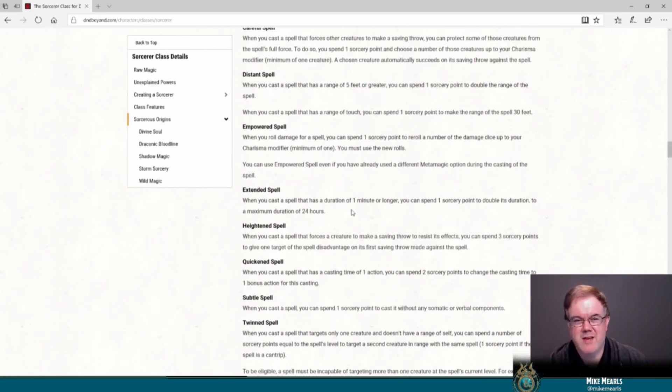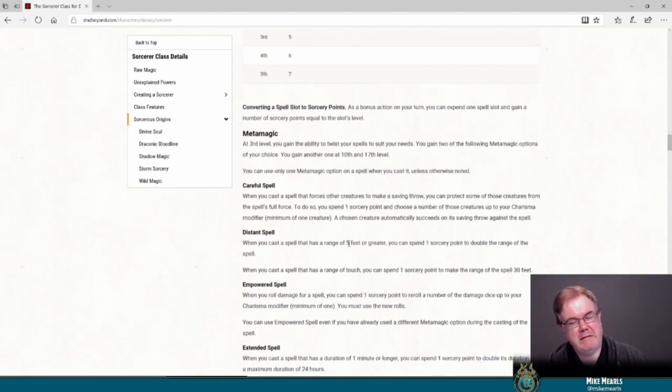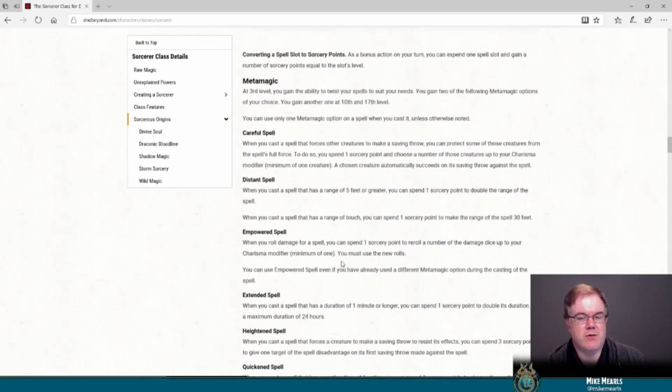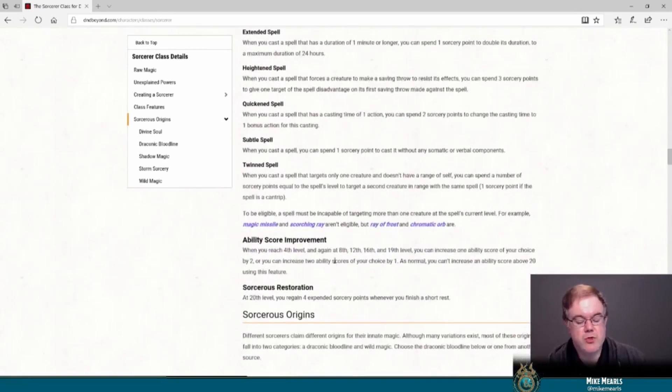We're talking about the core class and the perception of it. We wouldn't really try to mess with that in subclass design — if there are more metamagic options within a subclass, I'm not really crazy about that. It basically comes down to: you don't want a subclass to compete with the core class for resources. Compared to Wizards, you do have Font of Magic baked into the core class — it's pretty robust. As Twin Spell shows, it's very useful. So we might not have as much space compared to a Wizard or Warlock, but we probably have more space than the Rogue.